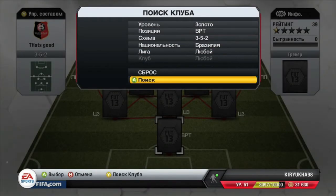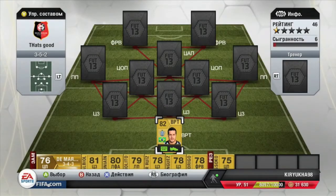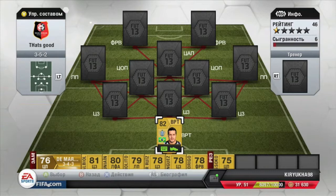In goal we have the amazing Julio Cesar, who plays for QPR in England. He had just a phenomenal season and look at his stats: 84 diving, 84 reflexes, 82 positioning. Just an amazing goalie and I think he is the best goalkeeper to use for a Brazilian team.